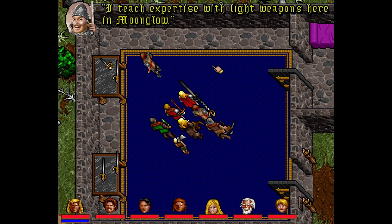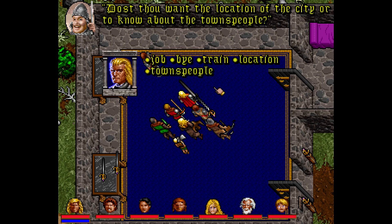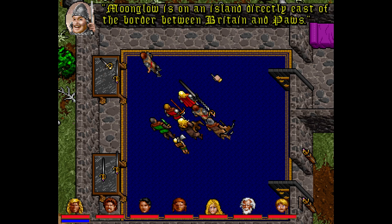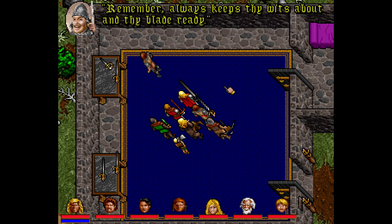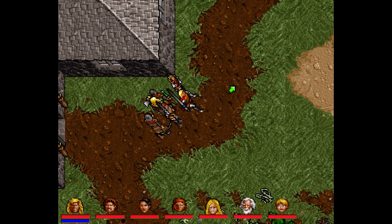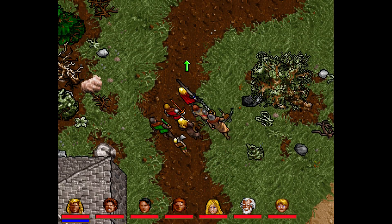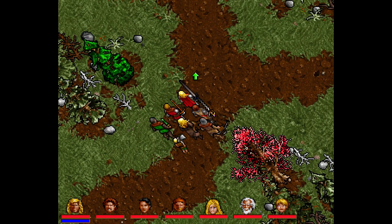Asking about Moonglow: 'Moonglow is on an island directly east of the border between Britain and Paws.' Good, because we're at Moonglow. For townspeople, the person to ask is Fersi the bartender. Chad knows other bar patrons — Ptolemac and Moors, two farmers. Chad's parting advice: 'Always keep thy wits about thee and thy blade ready.' We have a blade already, and it is ready to eat the souls of people here in Britannia.